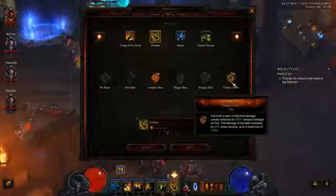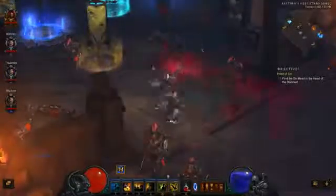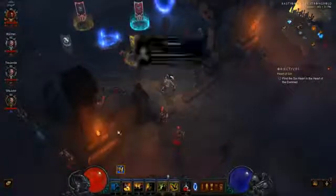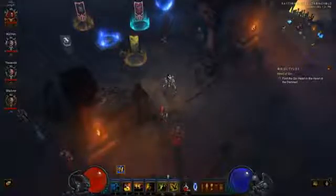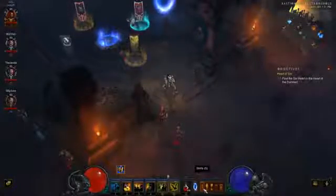In my AOE roundup build I use Fire Bats Cloud of Bats, but here I'm using Vampire Bats. The DPS is actually really good — I hit about 1.5 million quite consistently — and it only uses mana once, so it's not going to drain my mana. I can't use Cloud of Bats because I don't have the mana regen needed, but it's still good DPS.